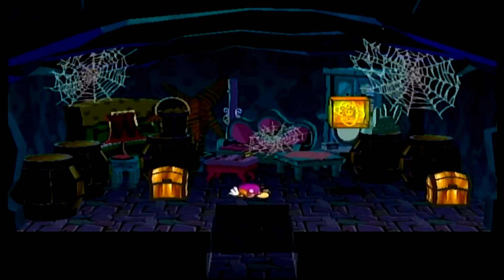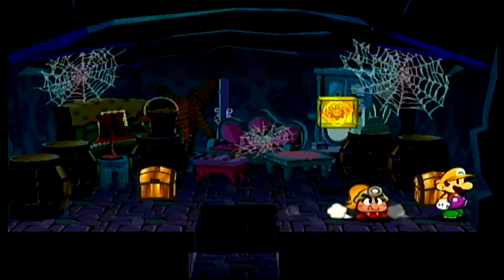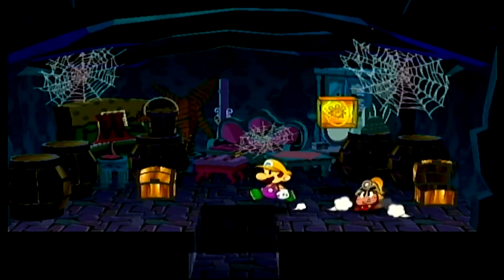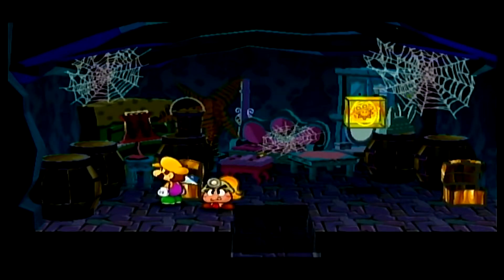Let me see here. There's a little bit of an air duct right over there. It's all right to control Mario and this power-up ability to go inside this little air duct. It's just an abandoned room with some treasure chests and a Shines of My Cookbook — a rather old cookbook penned by Matri Delish. I can go give that to the Toad in Rougeport.